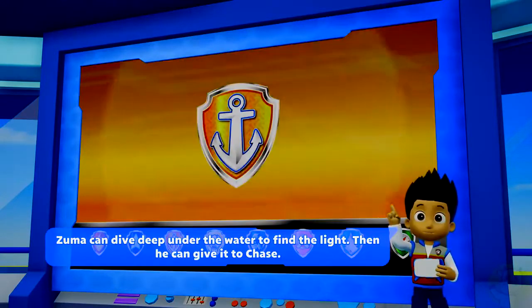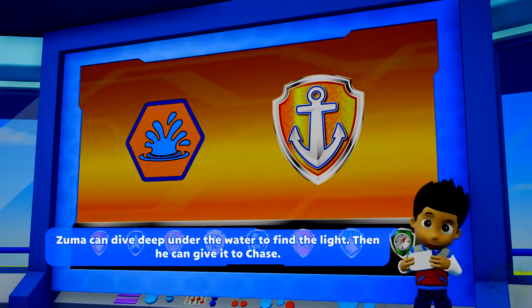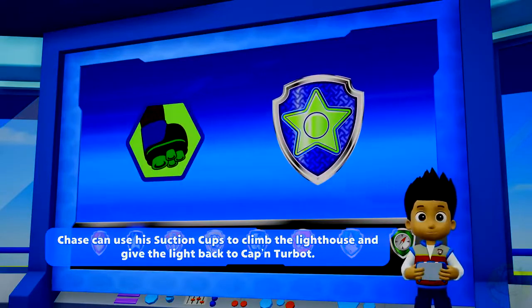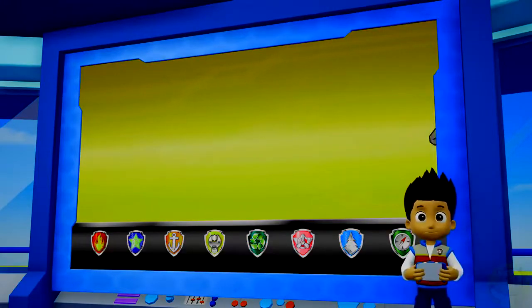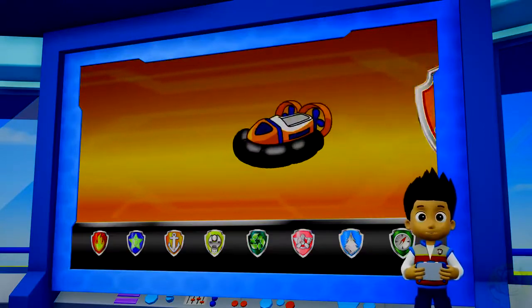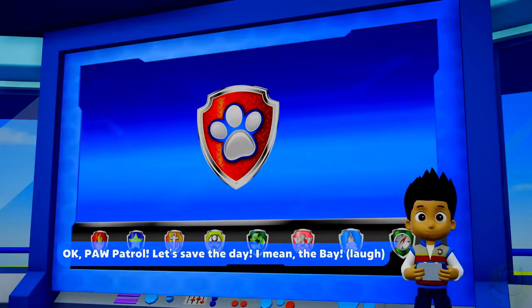Zuma can dive deep under the water to find the light, then give it to Chase. Chase can use his suction cups to climb the lighthouse and give the light back to Captain Turbot. Rubble will use his digger to help clear the path for Zuma. Zuma will help Chase get across the water to the lighthouse. Okay, Paw Patrol, let's save the day — I mean, the bay!